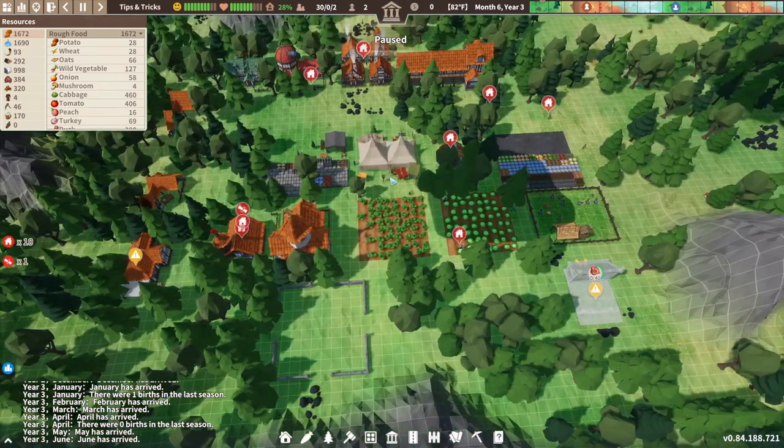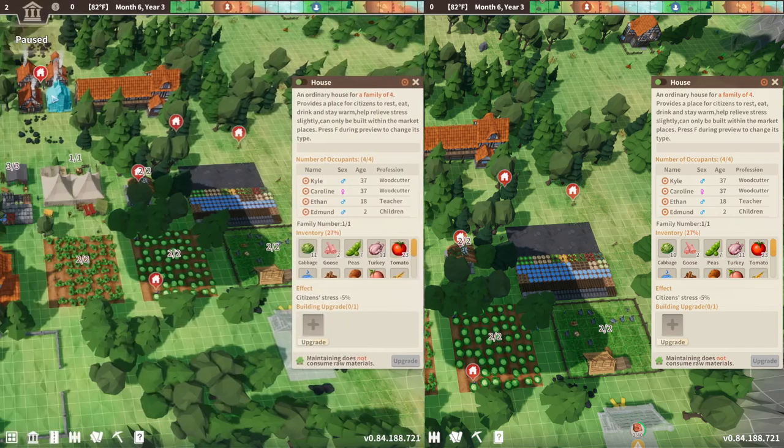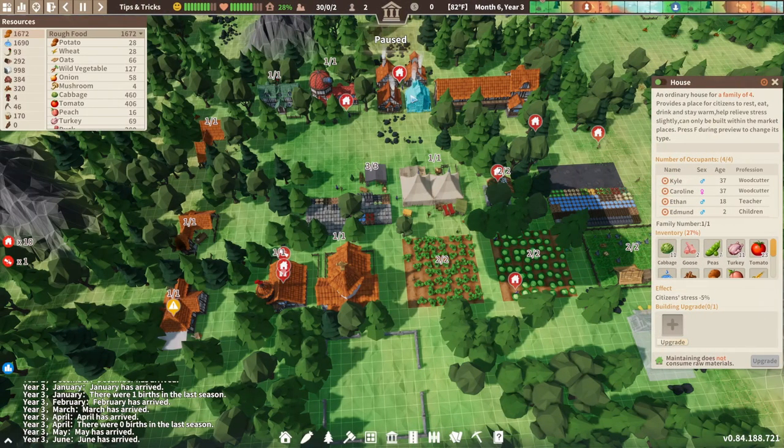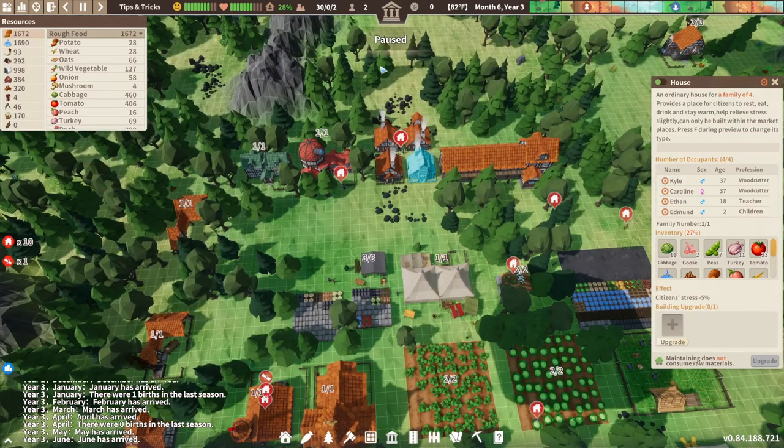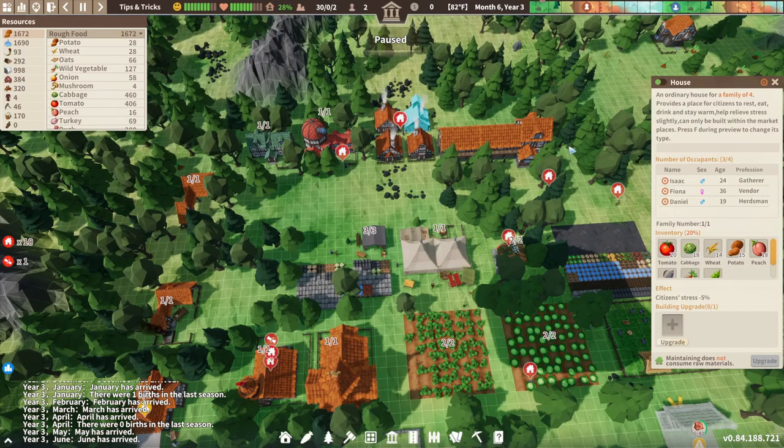Eventually you're going to want to build more houses — like I have these two back here — to get people out of the boarding house. If you don't, the people won't reproduce and your population will die. Which brings me to my next point: population control. You start off with 30 settlers, so you don't want to expand too fast, but you also don't want to go too slow. You want to build houses over time so your settlers can reproduce and increase your population at a steady rate.